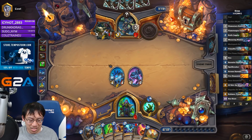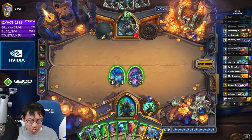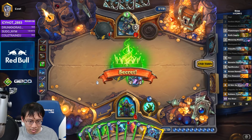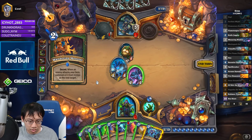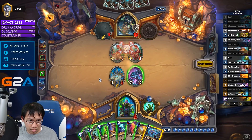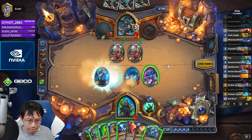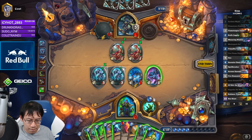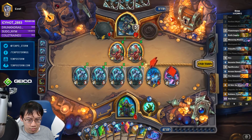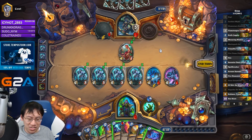I need some healing — can you help me out here, Hagatha? That's 4, 6, 8, 10, 13 damage. It's a beast, but I'm at 8, so I don't think that matters. I'll hold Zap.